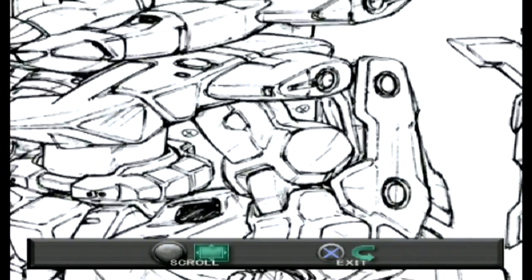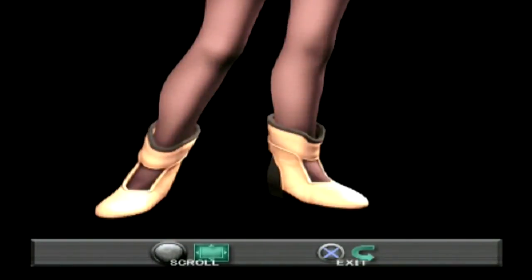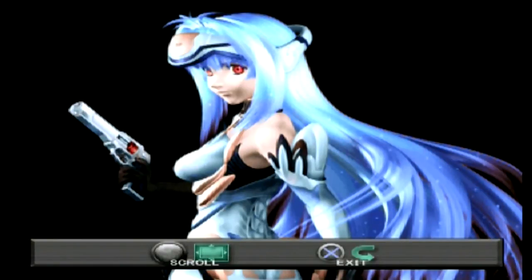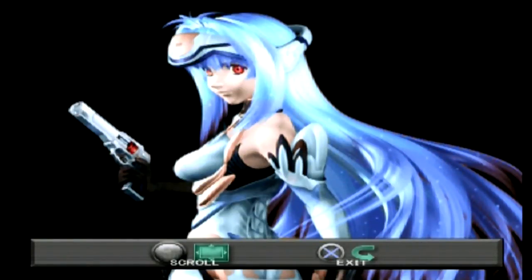The AG 05 is the stocky tank of the Eggs lineup — kind of underwhelming in gameplay for me, but it looks impressive, huge, and it is very expensive. Then we have a CG image of Shion that was created for a game expo, presented on a billboard over three meters tall. That's what she looks like fully rendered beyond PlayStation 2 capabilities — she looks great. There's also a Cosmos CG image from the same expo, and this is essentially how the game was advertised.